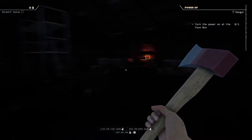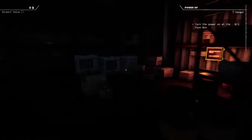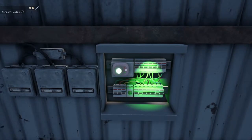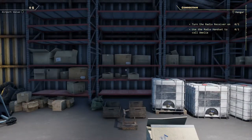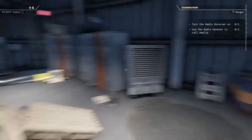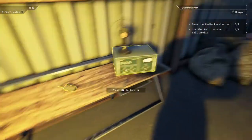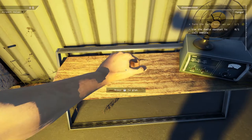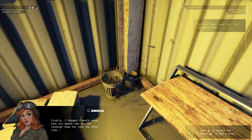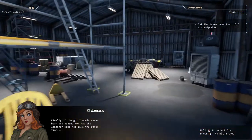Turn the power on at the fuse box — all right, let's go see. Turn it on, there we go, we got power! 'Turn the radio receiver on, use the radio handset to call Amelia.' Oh, over here — let's turn that on and I guess we pick up this.